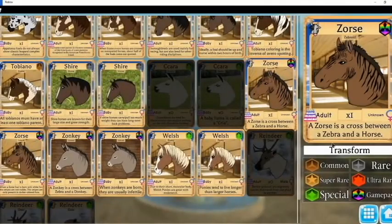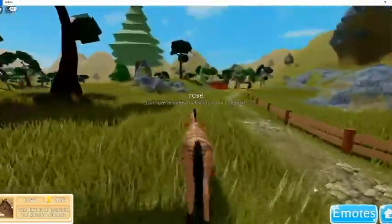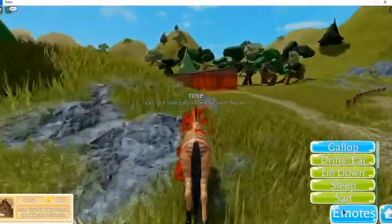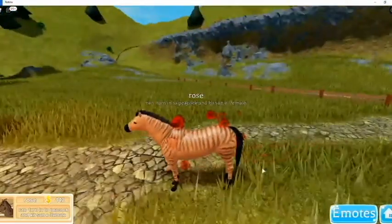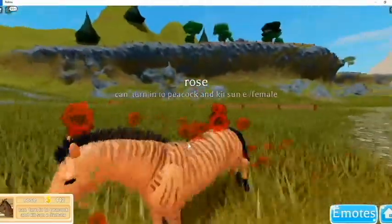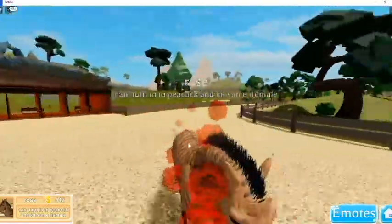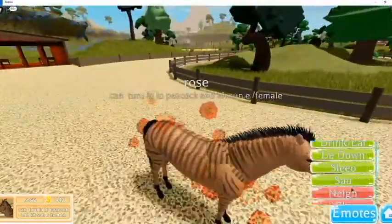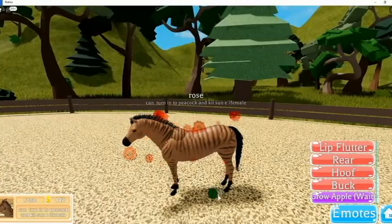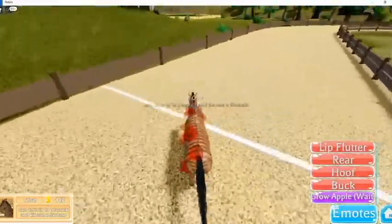I think out of the zebra pack I'm just gonna stick with the horses. I don't really like donkeys - with the horses there's just a little bump and they kind of look weird. I'm gonna run around and plant apples. Let's grow! It just popped out of nowhere.